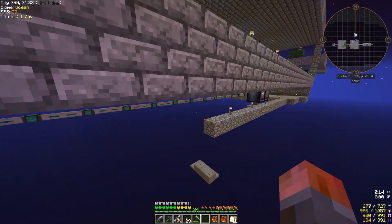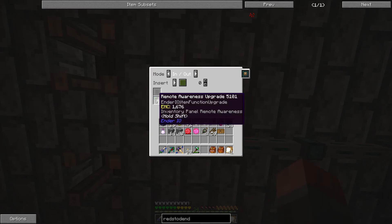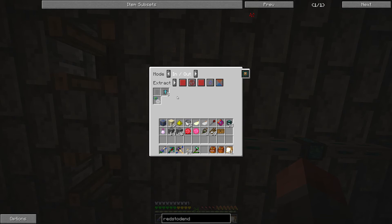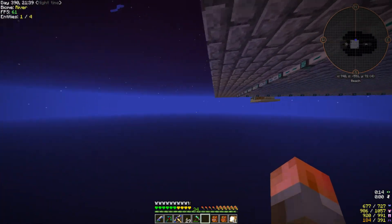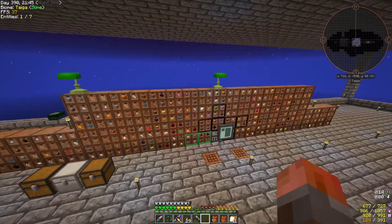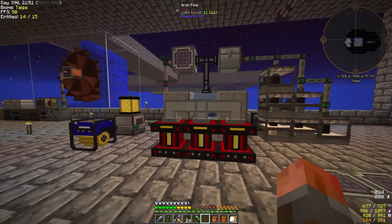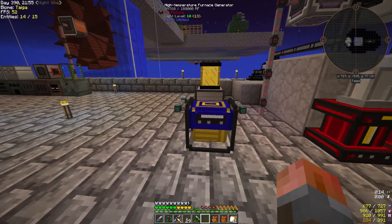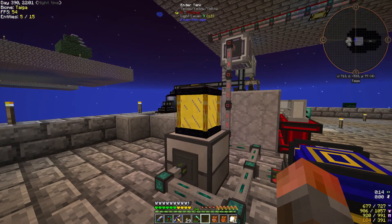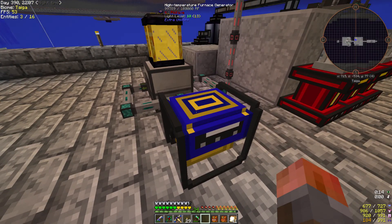I put the upgrades in here — eight item conduit speed upgrades. That outputs any kind of dusts over there as fast as it can. The maximum is 15 upgrades, at about four items per upgrade, so that's a full stack exported at a time with 15. As you can see, alongside the lava I've also set up diesel — same setup, it goes through buckets and into a single high temperature furnace generator.